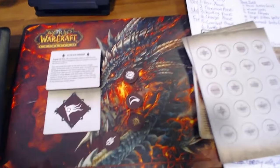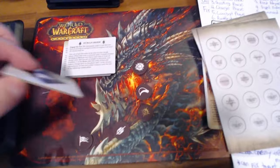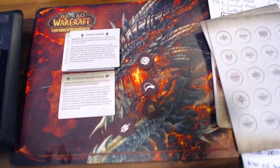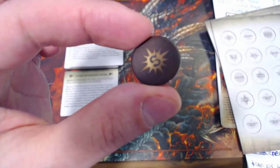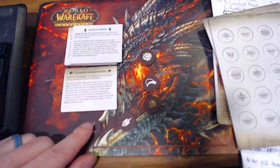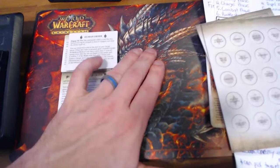I also have a bunch of order tokens that I can use, similar to trap cards. The tokens have the order emblem on one side — for example, the advance in formation order. At the beginning of the round, after initiative is settled, I will put down tokens next to my units. My opponent will not know what they are, but during my movement phase I will reveal that I've used a Cities of Sigmar advanced information order, and I can track that with these tokens.